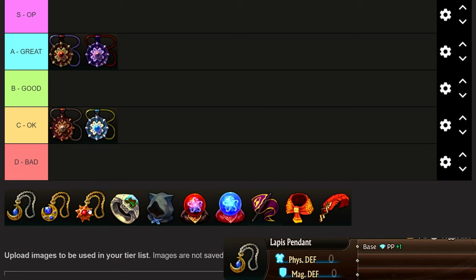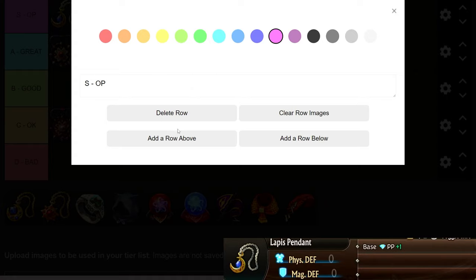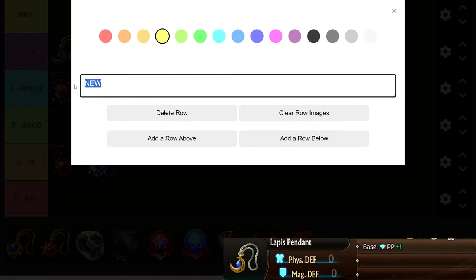The Lapis Pendant is a universal item — Carnelian will be added as we go. Lapis is definitely S tier. There's no reason not to use these early on, and even through most of the mid and end game you'll have units running these. You can never have enough of them. I'm going to create an S-plus or 'Game Breaking' tier above S because there is a clear difference for certain items.